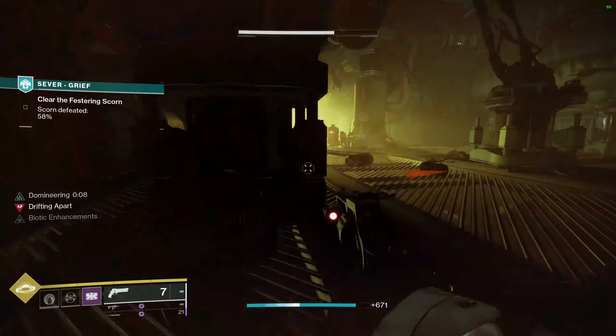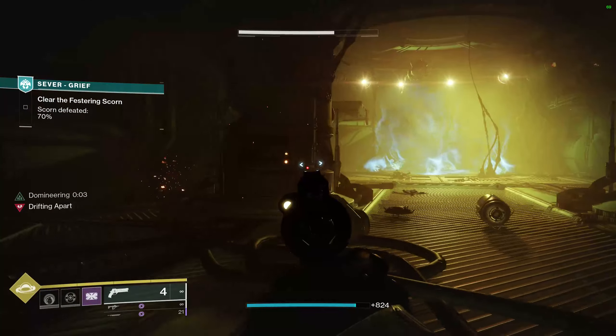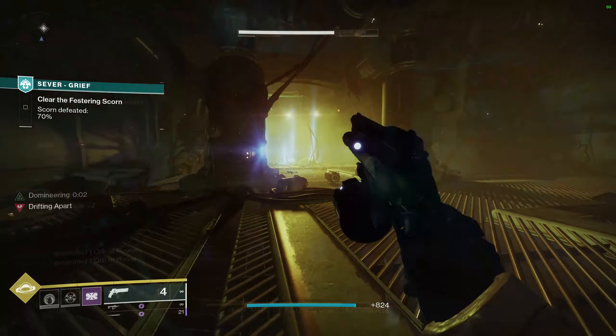Also, in this middle room, clear the Festering Scorn. There are a couple of exploding barrels that explode solar. Just don't shoot them. I'm not sure if they fail it or not, but just be safe — don't shoot them.